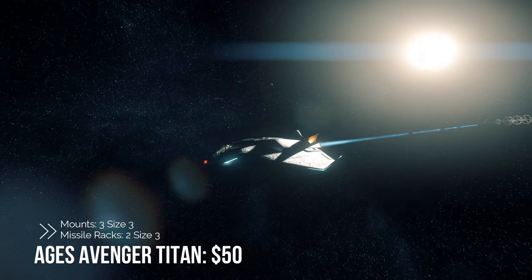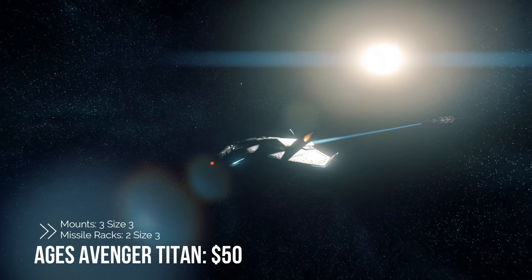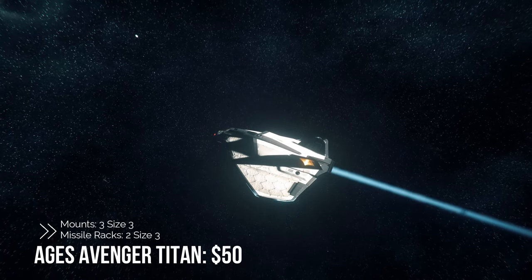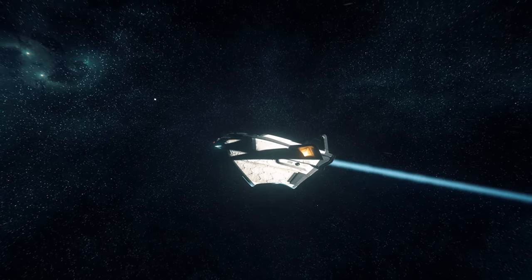Second in line is the Aegis Avenger Titan, sitting at $50. This ship comes with three size-three mounts as well as two size-three missile racks. It comes stocked with a powerful Tigerstreak gun mounted in the front.